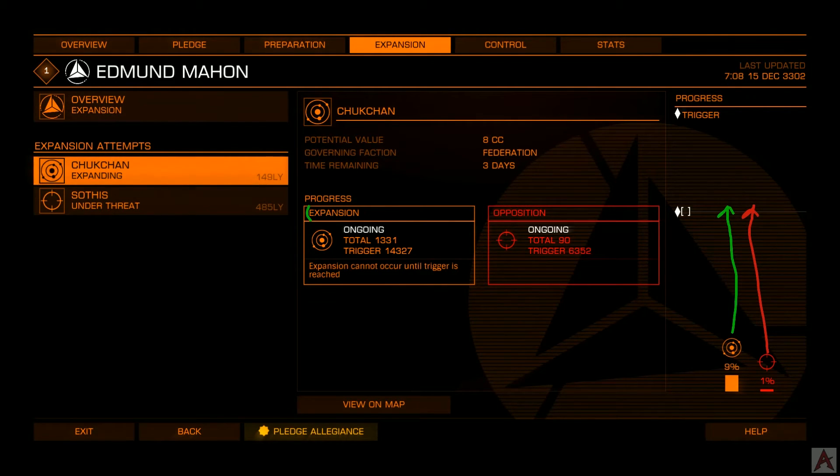One of the bars needs to make its way above the trigger line in order for something to take place. If the expansion line gets above it, the system simply expands and slides to the right, ending up as a control system. If the opposition ends up winning, the expansion attempt fails and the system is removed from the expansion overview. The totals required to hit that trigger line are at different levels, which can depend on the distance from the capital system of the faction, or the distance from anything else the faction controls.